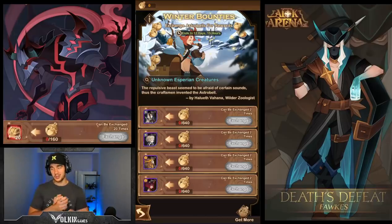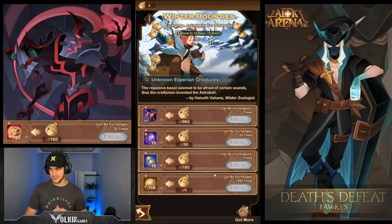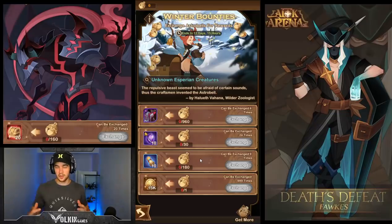Quick edit: it turns out you can also get 20 signature item select boxes for 160. These are actually really good value as well, especially when you compare them to the stones — it's actually cheaper to get one of these for 20 than it is to get a purple hero. On my main account I'm really close to level 30 on my Athalia, so I'm probably going to go with that. In the long run these are probably a better option, but still the purple stones are a great option. So I'd be choosing between those two.